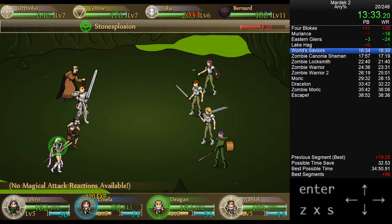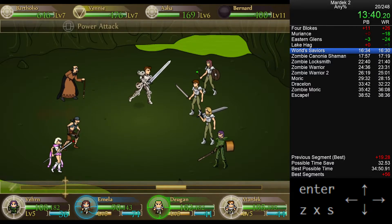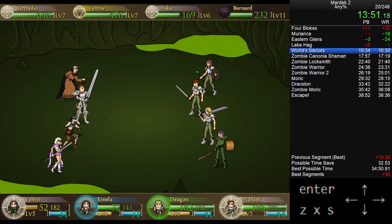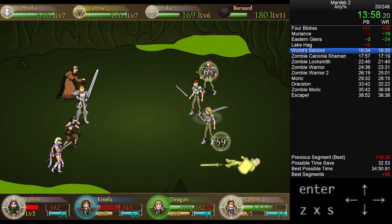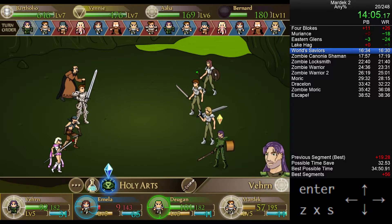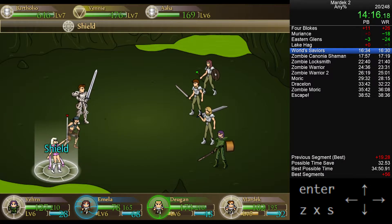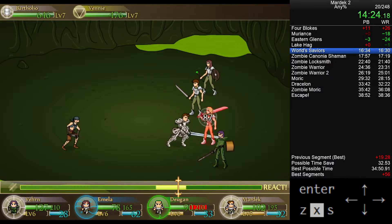Looking at the enemy levels across the top, you can see Bernard is level 11 — he absolutely murders some fools. This fight goes a little off the rails to start with — a couple of party members get KO'd, but fortunately it's the right ones and I have just enough time to revive them before it's their turn, so they're still able to do their attacks. We kill Bernard in round one — well, round one and a half, midway through round two. This is super important: Bernard deals massive AoE damage and is super dangerous. After that, we kill Alia the party healer, who also puts shields or magic shields on people.